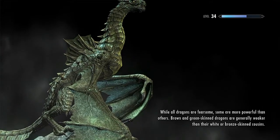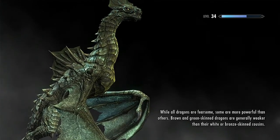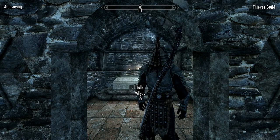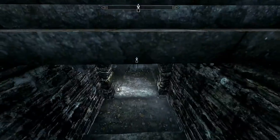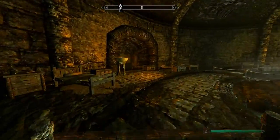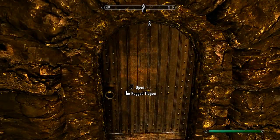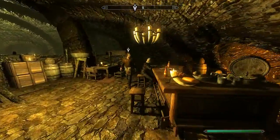Brownish-green skin dragons are normally weaker, while their white and brown skin cousins are badasses. Blood Dragons are a pain in the ass. Frost Dragons are a pain in the ass because they drain your stamina — that's my experience with dragons. I haven't fought an electric one yet; I'm kind of afraid of one because it would look completely badass. We're gonna turn this quest in. This is the Thieves Guild area in Riften — this is where you get the quest after you join the Thieves Guild.